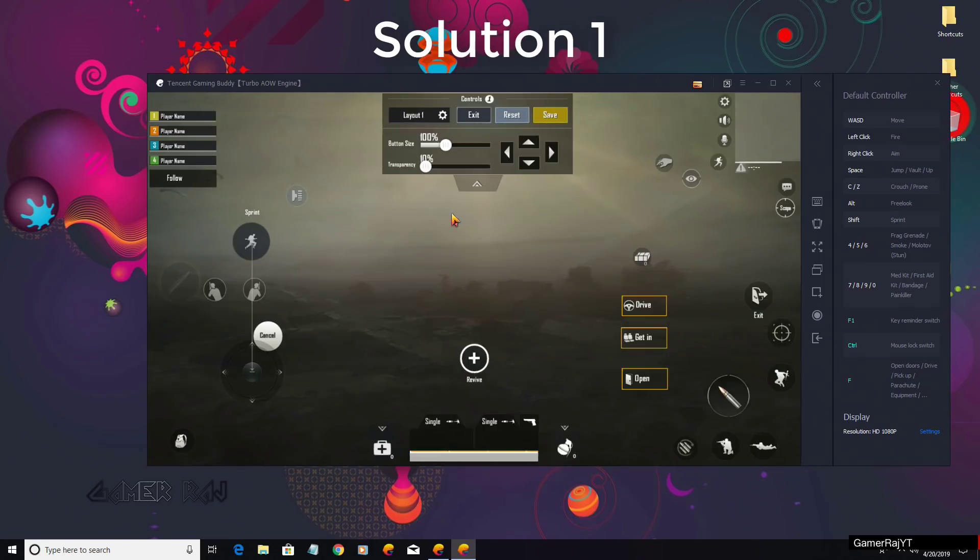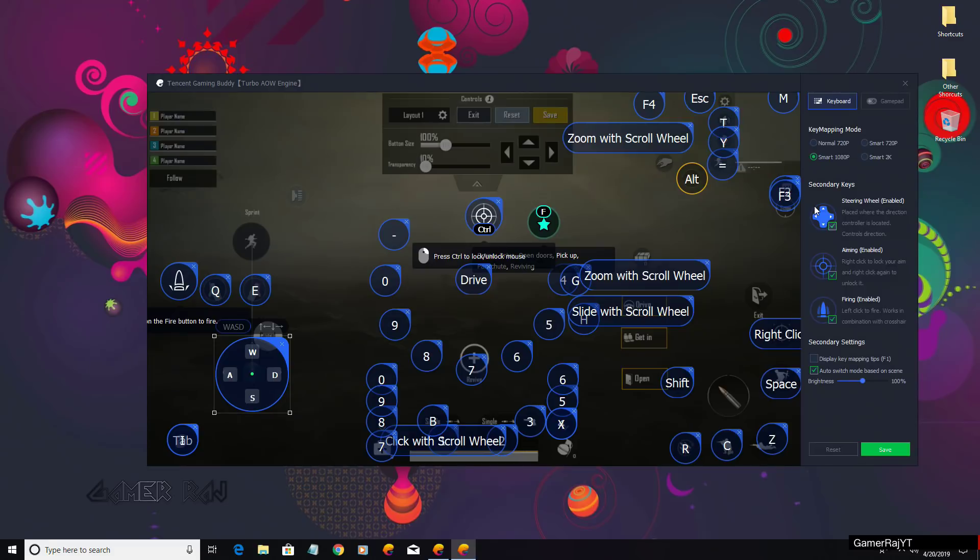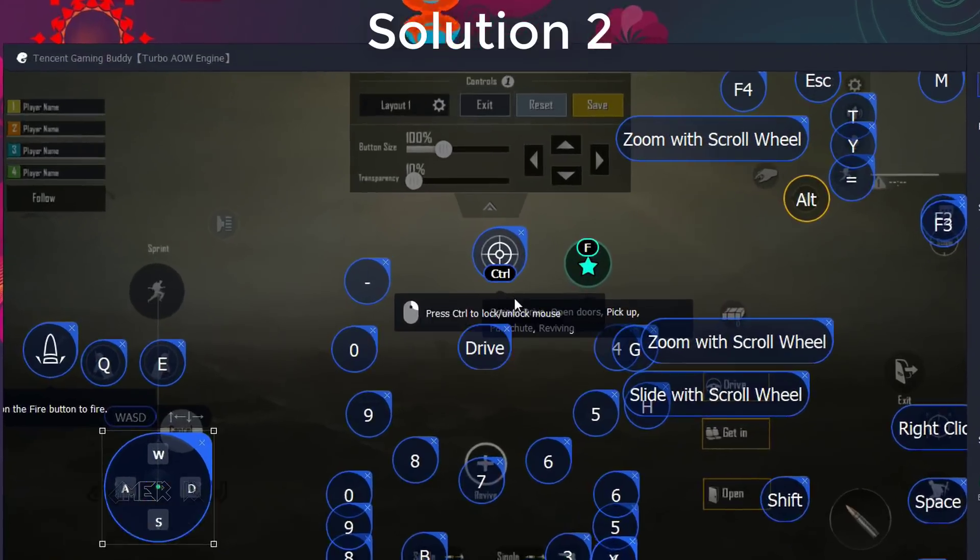First solution: manually mapping both game and Tencent Gaming Buddy keys. You can do this from the game settings and the Tencent Gaming Buddy right side panel.